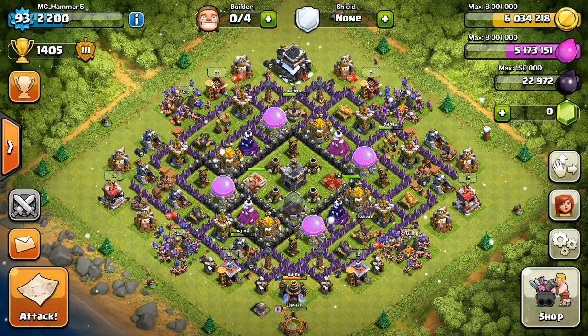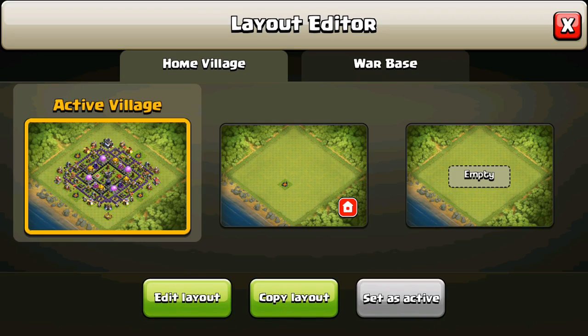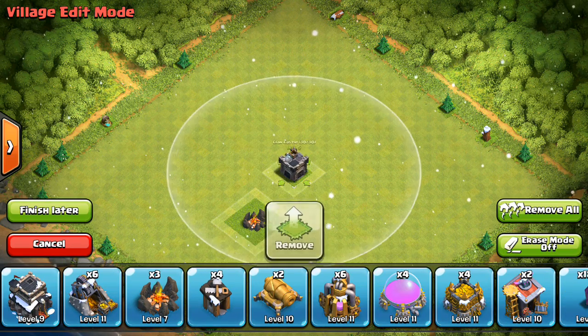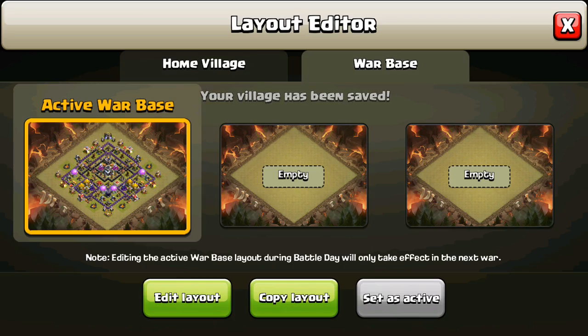So today they have introduced a base layout editor, which you can have 3 home villages saved. And as you can see, you can edit a layer — I can just put in random buildings and go finish later. There are 3 of them, and you can do the exact same to your war base as well, which I think is awesome.